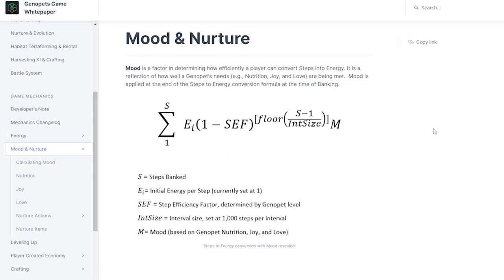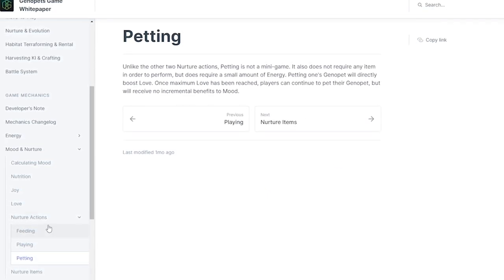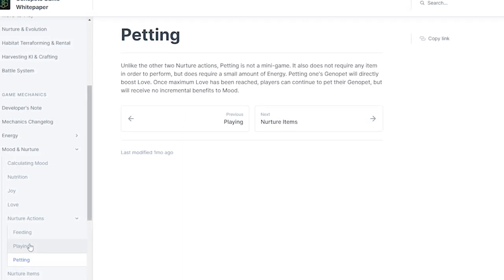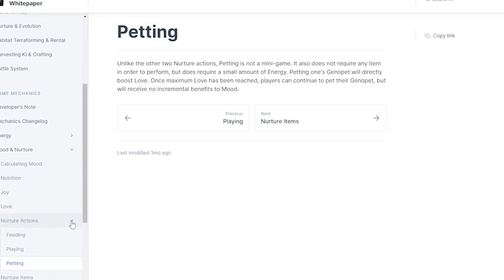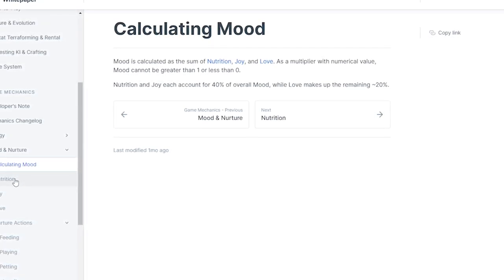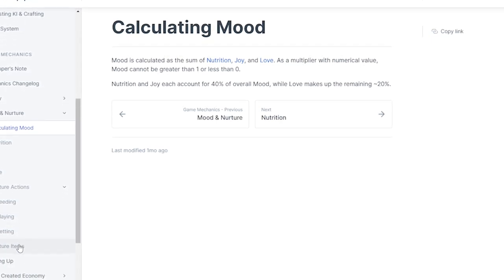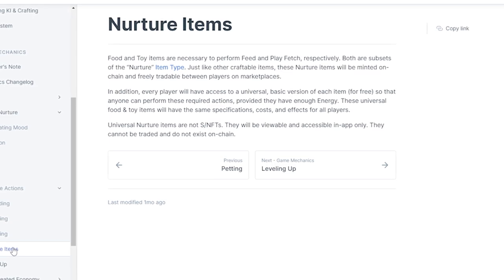Another big piece of gameplay closer on the roadmap is what we're calling 'nurture' — pet interaction and bonding. Feeding your pet, playing with your pet, petting your pet might seem like simple actions, but we're incorporating a lot of expressions, reactions, and dynamism within the pets. Petting your pet is just awesome — its eyes light up, it's dancing around, it's so cute. If you nurture your pet well, it's going to convert energy better, be in a better mood, and be more effective.